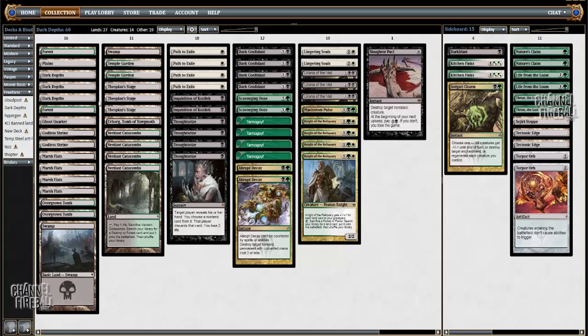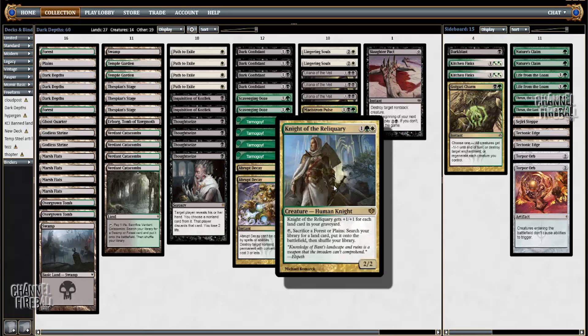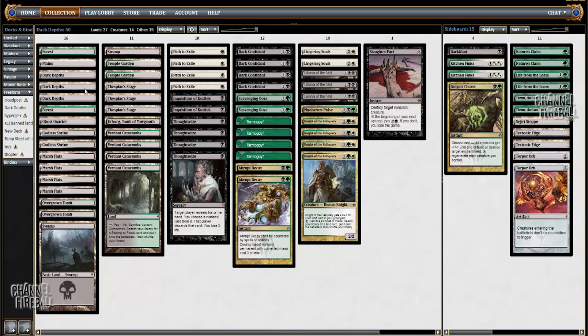There were a few different shells for Dark Depths that I considered. There's a more combo-intensive blue shell in Modern — you have Tolaria West that can tutor for both halves of the combo, and then you have Expedition Map, which can be tutored up with Trinket Mage. It's possible that even in a Junk shell I should have some number of Expedition Maps just to make the combo more consistent. You'll notice that I only have three Dark Depths and three Thespian Stages here, which is a little bit awkward. I kind of wanted to mimic the most successful Dark Depths shell in Legacy, which uses Knight of the Reliquary. That list can go down to one of each and just have it as a backdoor tutor combo for if you get to untap with Knight.